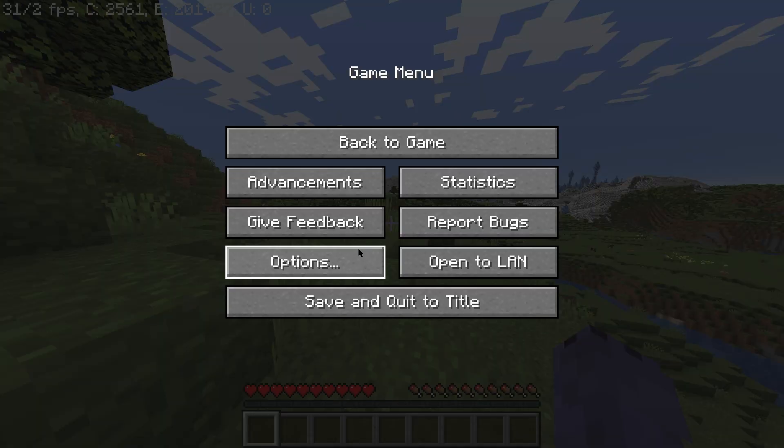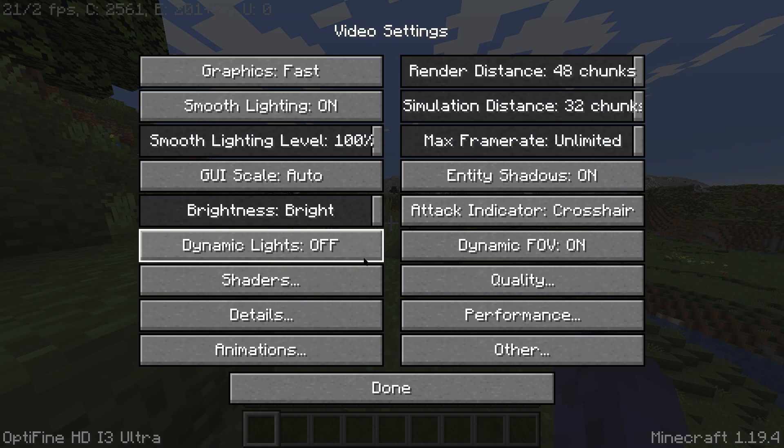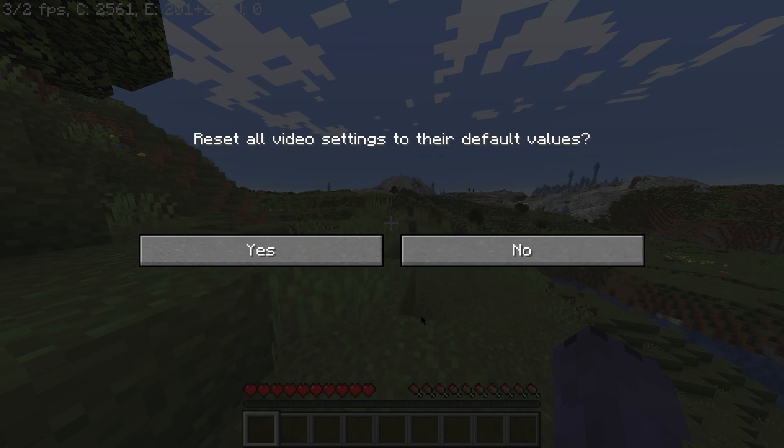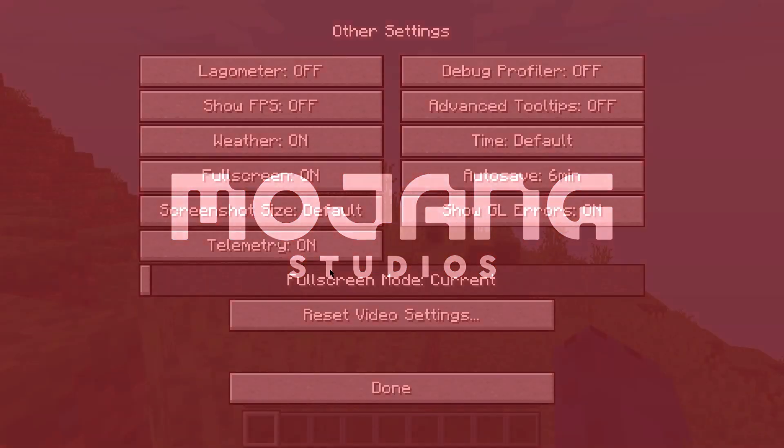The first thing you want to do is click Escape and then go to Options. Once in here, go ahead and click on Video Settings. Once in Video Settings, go to Other first. Once in here, go ahead and click Reset Video Settings. That is going to put our Optifine back to default, and then we're going to start messing with it. Just click Yes and give it a second to load. Now it has restarted the settings — let's go ahead and see what it put us at and go from there.